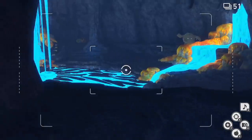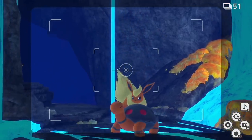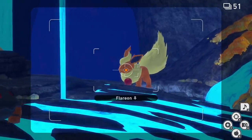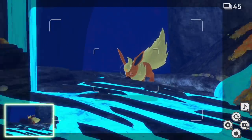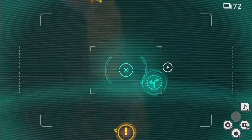Into the blue lava room, all you need to do is feed a Flareon. From my experience, feeding it twice gets the result you want. It will then do a little Ember attack to roast its food — when it is roasting its food with that Ember attack that is a four star photo and completion of the quest '3000 Degree Flames.'